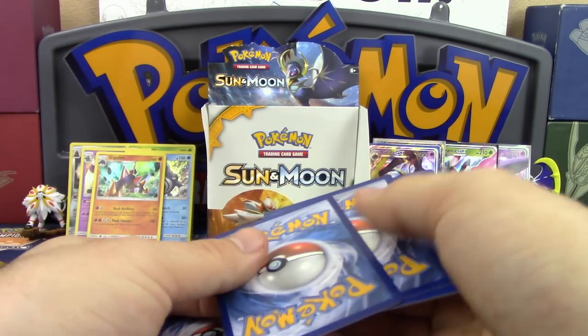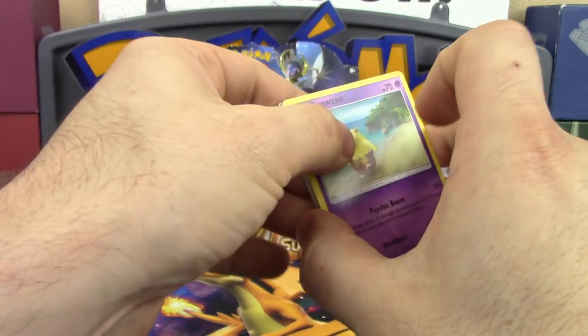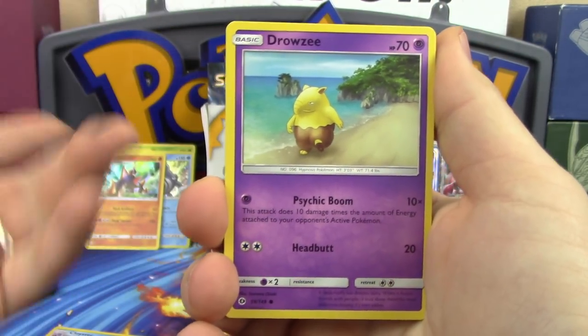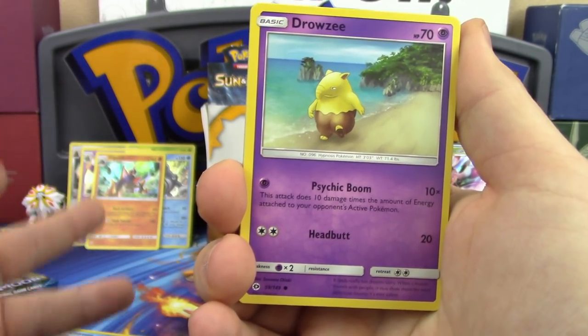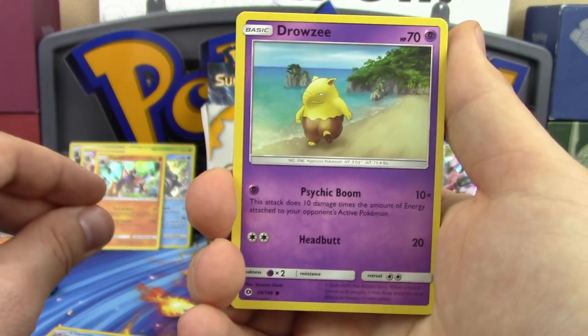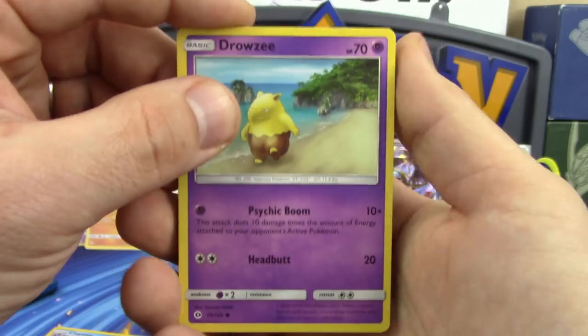In total there are supposed to be around 160-161 cards in the set — crazy. With pull ratios like this there are some real concerns for completing this set. But we are getting a case plus two extra boxes — a total of a case and a half — so eight more boxes will be uploaded.